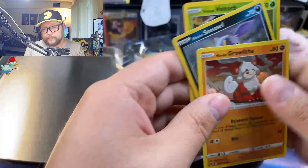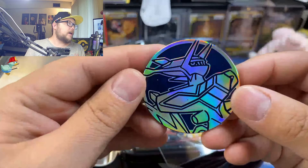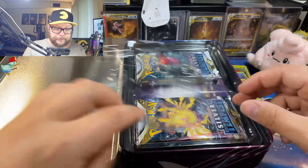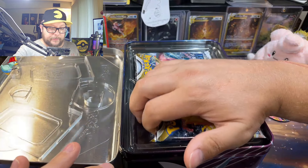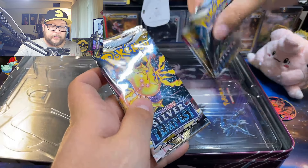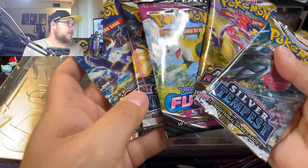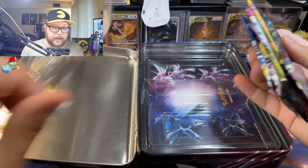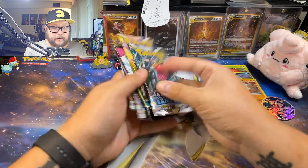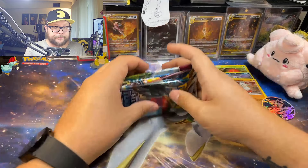The three promo cards are pretty decent from these and the coin itself is beautiful — I love the rainbow effect. Oh yeah, Silver Tempest, that's right, it's coming back to me! So we got two Astral Radiance, two Silver Tempest, and a Fusion Strike. Not too bad.